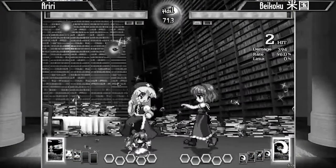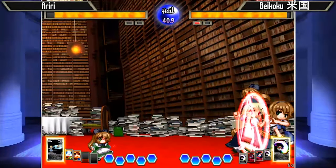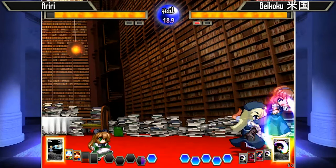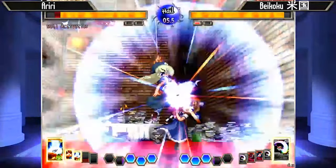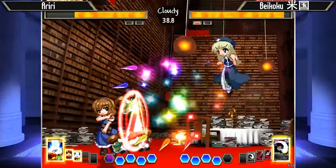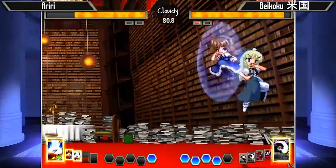You can see how he angles in and out of that movement string to bait Alice out into throwing a button that he can easily block and then go in for pressure. Ariri's waiting for that — that's why you don't see him throwing out so many buttons here. Chicken blocking there to try to escape. It looks like he's able to get doll activation to activate, but he's back in the corner already — not gonna be a combo. Ariri just being forced to show so much respect because of Meiling's movement speed and her gigantic J2A.